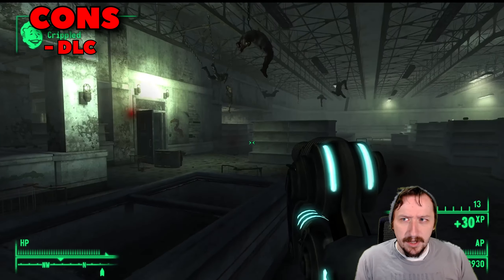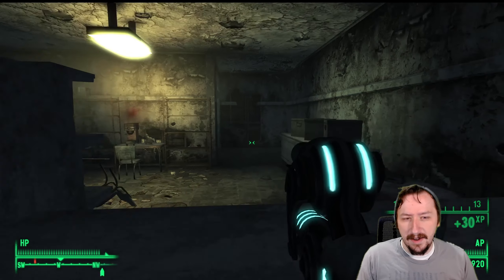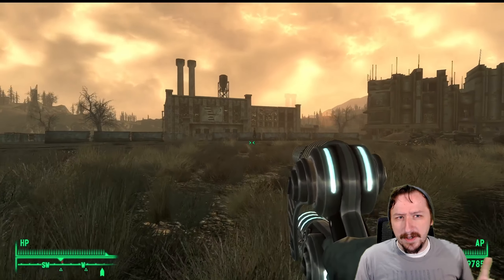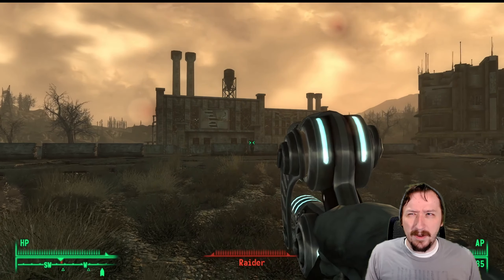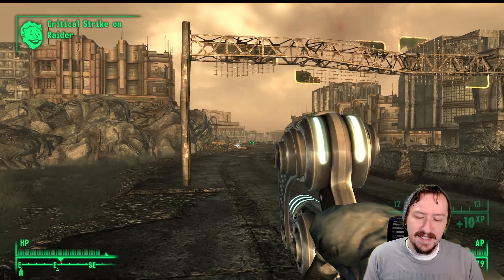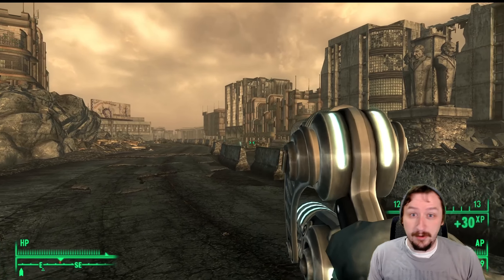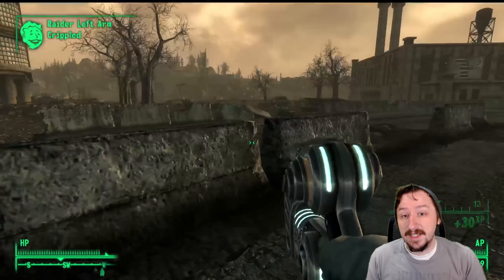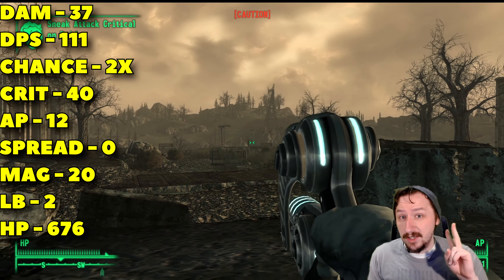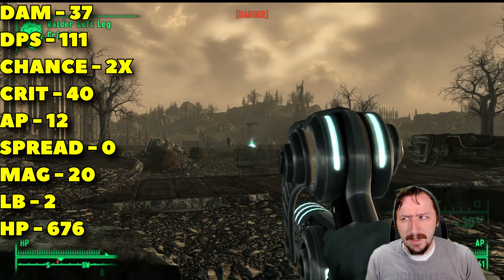The Alien Atomizer has a lot going for it. The alien weapons in general have good damage and DPS, and they work really well as general purpose weapons. They all take the Alien power module, which is more common than the Alien power cell, so you can carry a lot more. The main con is that these are DLC-related, so you do have to go out of your way to get them. Overall, the Alien Atomizer is one of the most solid pistols in the game — I'd put it in A tier.